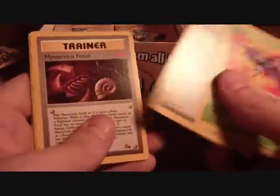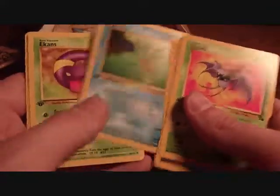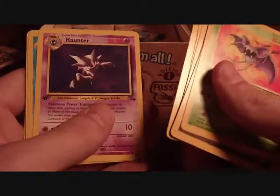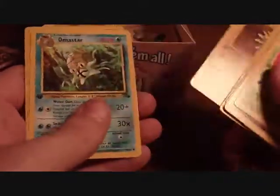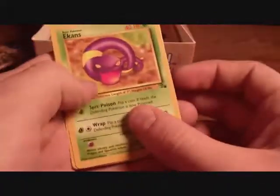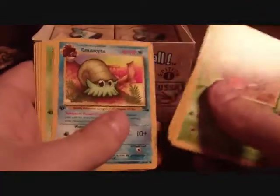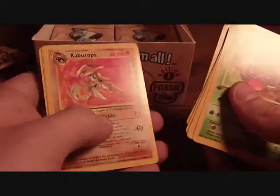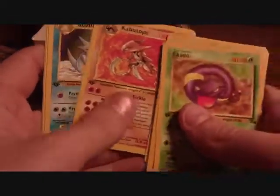Zubat, Recycle, Mysterious Fossil, Kabuto, Horsea, Ekans — non-holo Haunter — this is getting kind of funny. Kingler, Sandslash, Omastar, and Slowpoke. I actually got a holo Articuno earlier, that's why we have a non-holo version now. Ekans, Geodude, Gambler, Omanyte, Grimer, Shellder, Tentacool, Kabutops — that's one I never really got, I like that — Golduck, Graveler, Arbok. That might be the first one we've had.